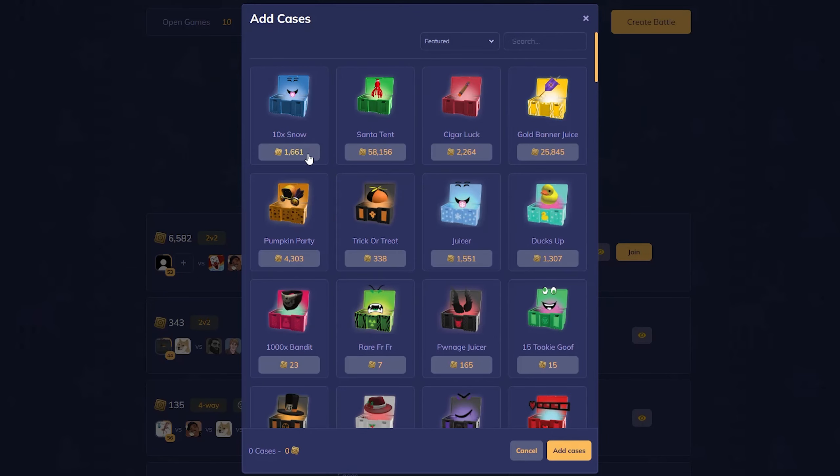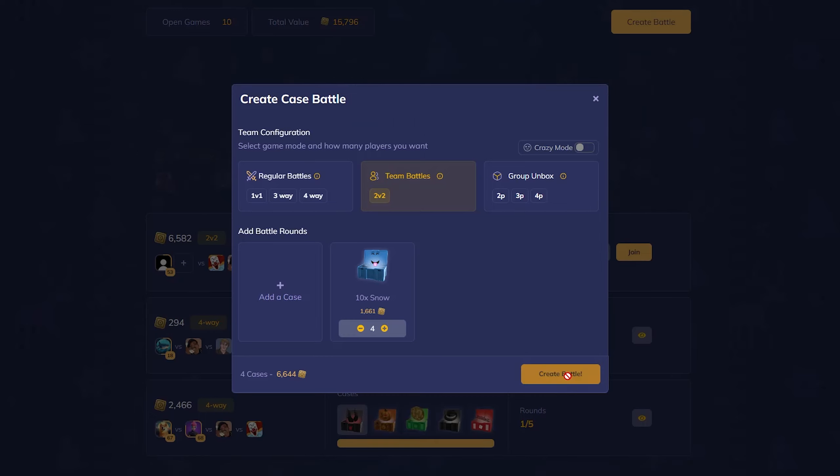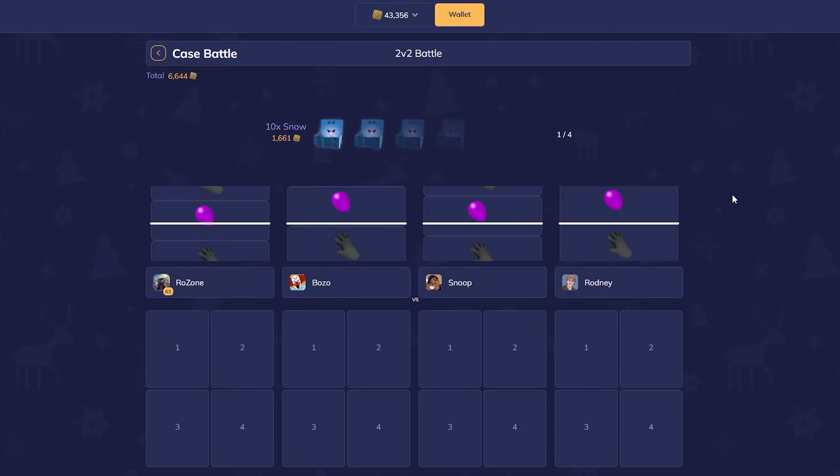We'll begin with a 2v2 and do four of these 10x snow cases and just see what happens. We'll do this on normal — not crazy — and hopefully we win. I probably should have checked out the cases before going straight into opening them, but here we go.